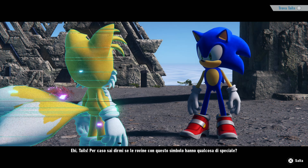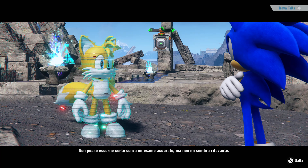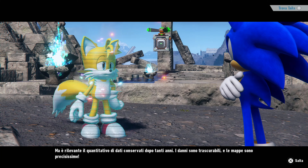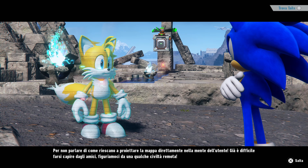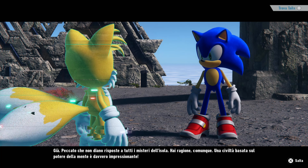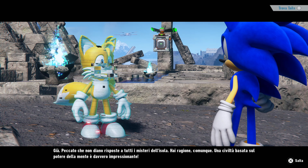Tails: 'Per caso sai dirmi se le rovine con questo simbolo hanno qualcosa di speciale?' Tails risponde: 'Non posso esserne certo senza un esame accurato, ma non mi sembra rilevante. Ciò che è rilevante è il quantitativo di dati conservati dopo tanti anni — i danni sono trascurabili e le mappe sono precisissime. Per non parlare di come riescano a proiettare la mappa direttamente nella mente dell'utente. È difficile farsi capire dagli amici, figuriamoci da una civiltà remota.'